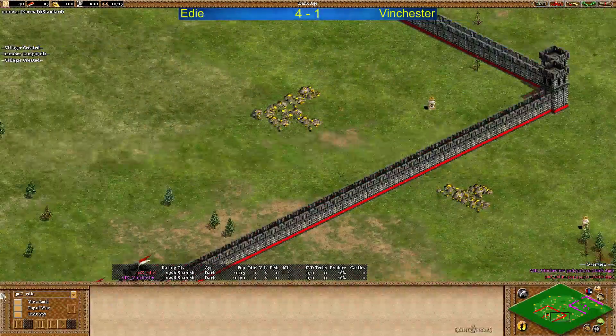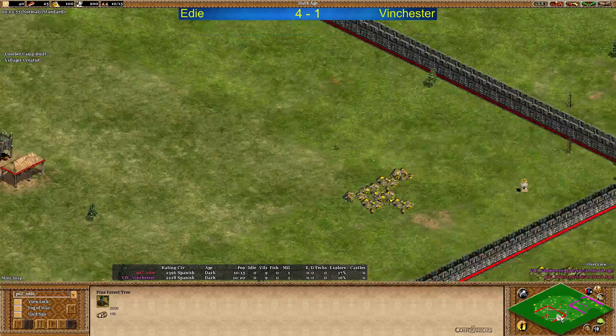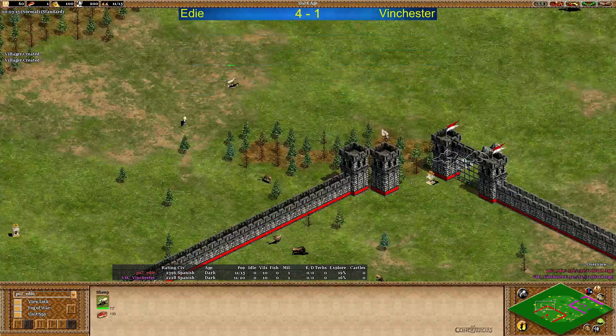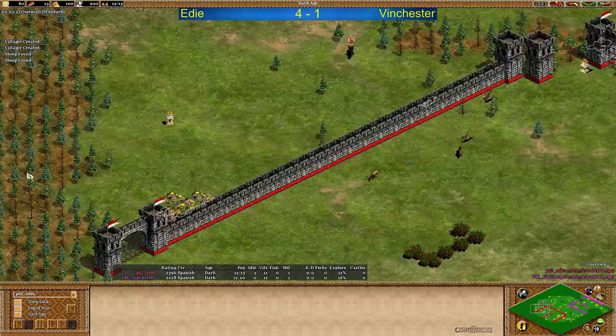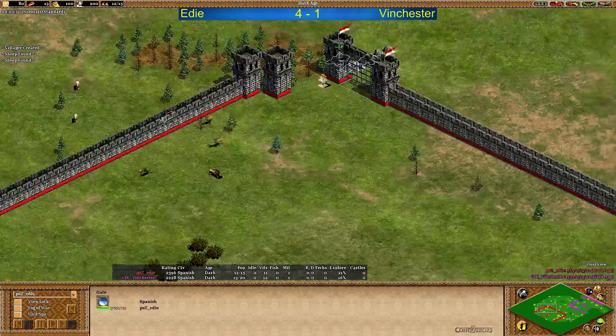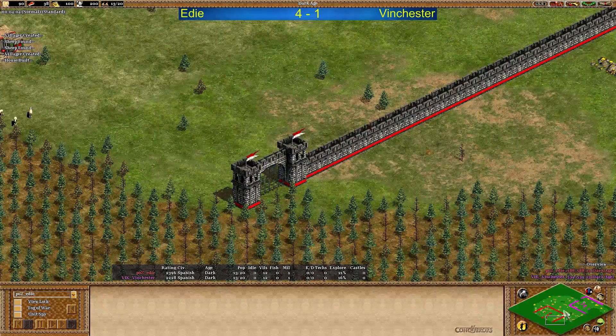Third gold outside. Actually, despite the fact that Eddy doesn't have a back base, it's not looking too bad for him. I know Eddy likes to go aggressive - we might see fast imperial, monks rush, a few Conquistadors maybe. But Eddy could secure the golds on the left hand side quite easily. Three deer inside is very nice for him, and he has two relics inside.